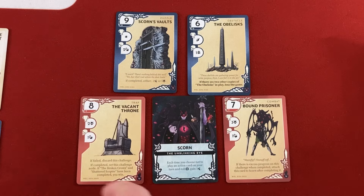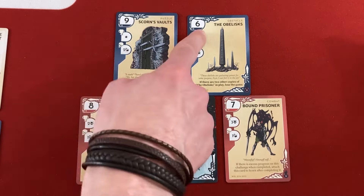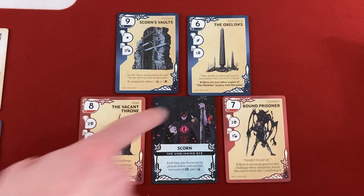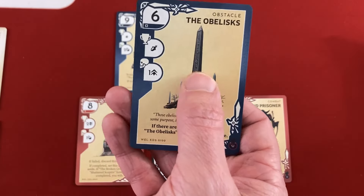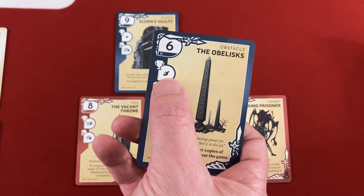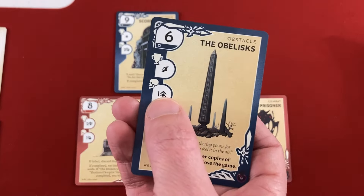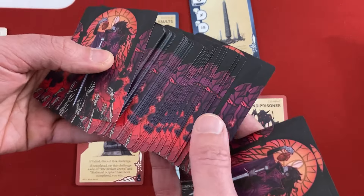So there will be four challenges up at a time. Each challenge is red, blue, or green. They have a value in the upper left, which is how much progress you have to put on them to complete them. They also have a reward, a failure penalty, sometimes other special effects, and keywords like 'obstacle' which interact with player cards. This one needs six progress to be completed.